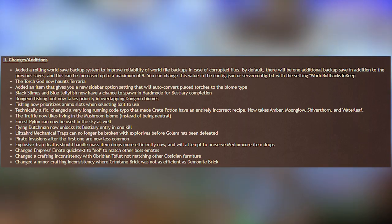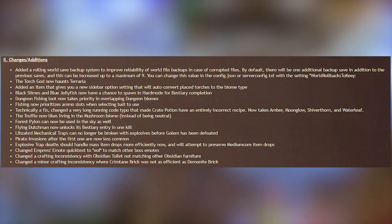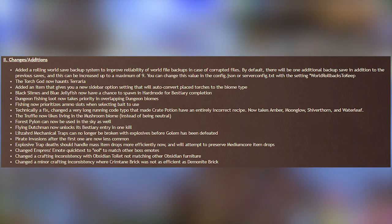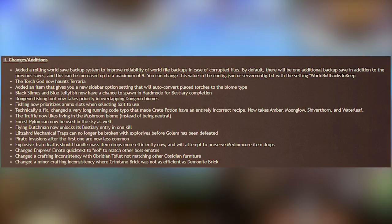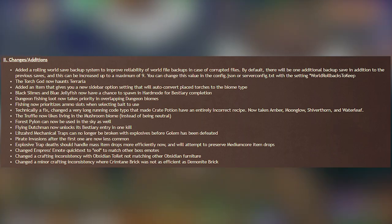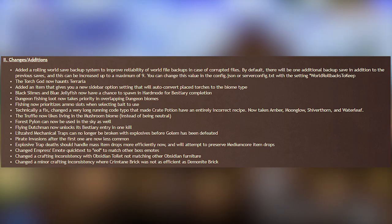The Forest Pylon can now be used in the sky, which is useful if you want to build a sky base — previously you couldn't teleport up there with the pylons. The Flying Dutchman now unlocks its bestiary entry after one kill, which is good, as it was a bit annoying to farm — just like how Betsy was pretty annoying to farm last hotfix.